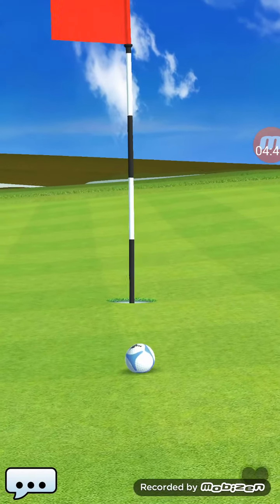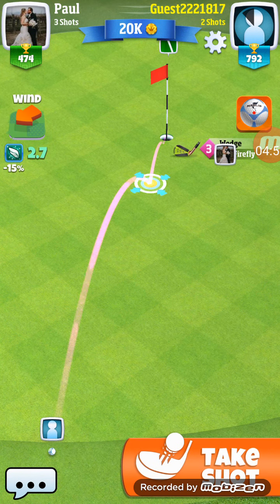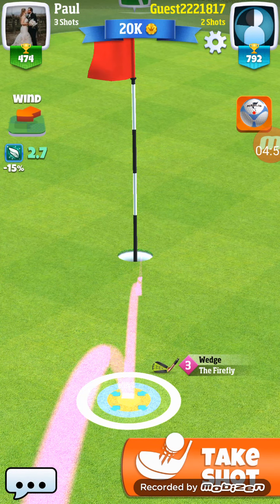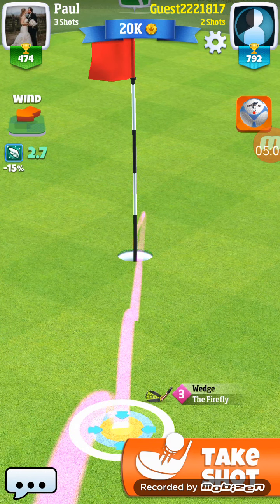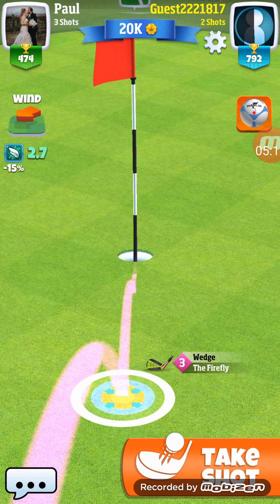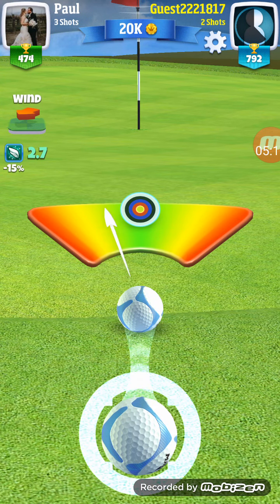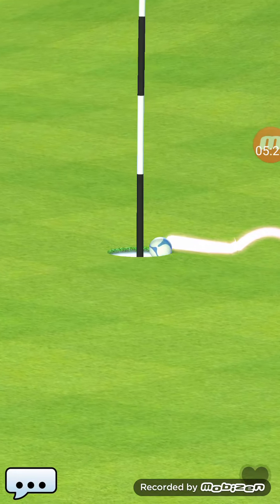So I've just got to putt this in, and that green slopes pretty good so I'm not sure what kind of shot I'm gonna have here. The Firefly is a pretty good club though — it's got pretty good guides on it. It's 2.7 back and to the left just a little bit, so I'm gonna put it right about there, just to the right of the pin, and see what happens. And there you go.